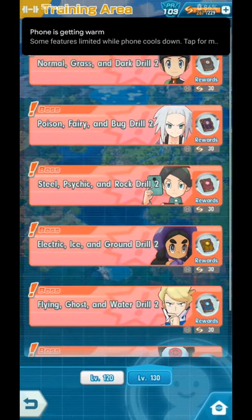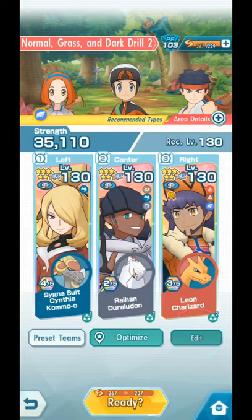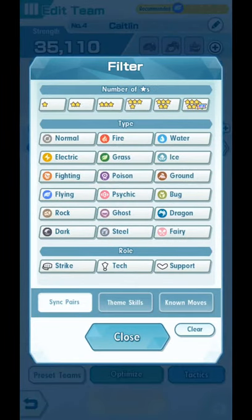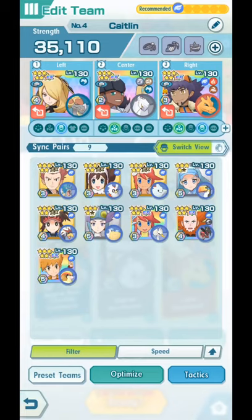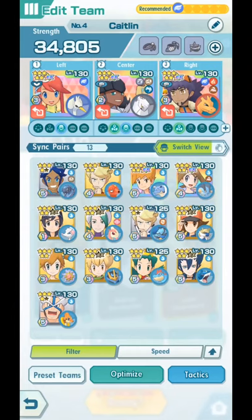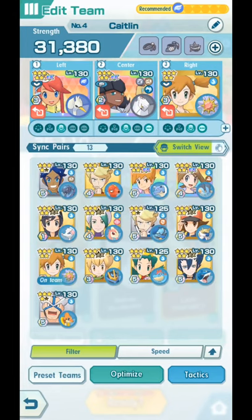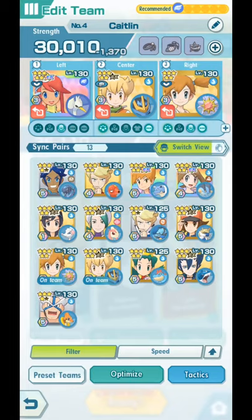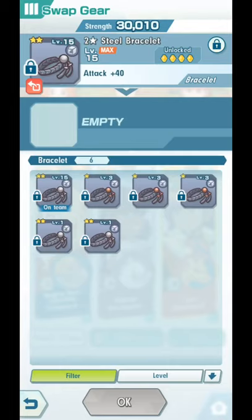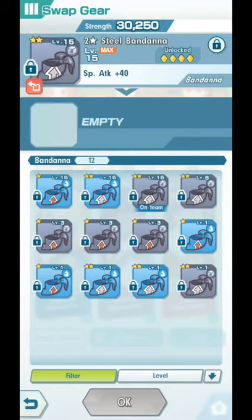I'm hoping to guide you through each one right now, starting with Normal, Grass, and Dark Drill 2. Weak to Flying types, I am going to use Skyla for this one. You can build Skyla as an attacker but I will not bother doing that; I'll just keep Skyla however she is right now. Just Skyla. We have Misty over here to the side, and any Sync Pair will do for the last one. I think I'm gonna choose Barry just because. And lastly, swap up your gears — probably go Water type to make things easier.